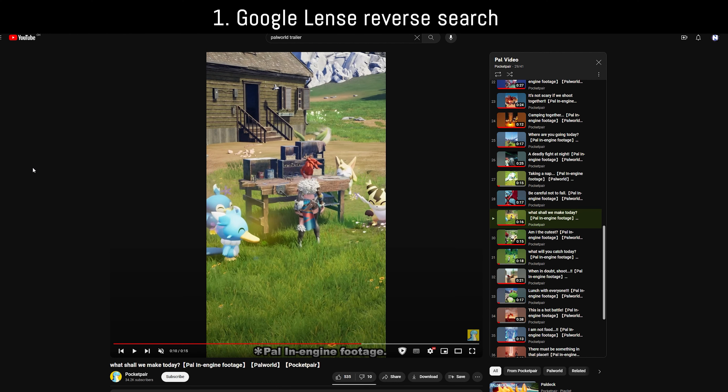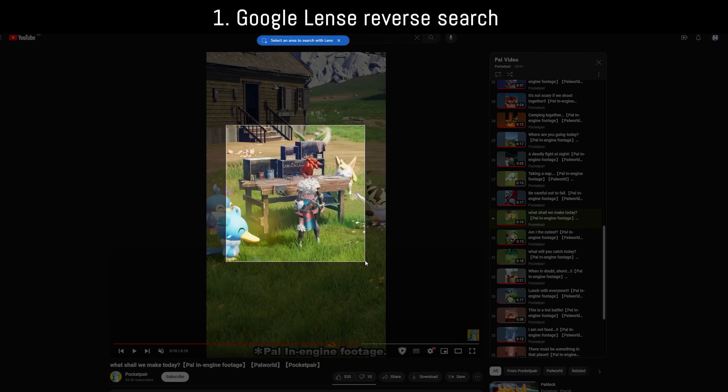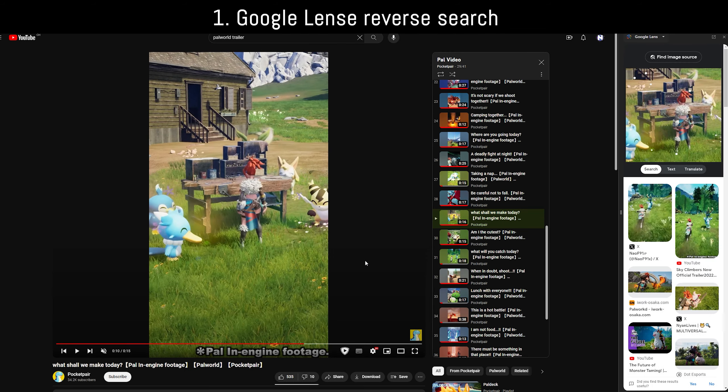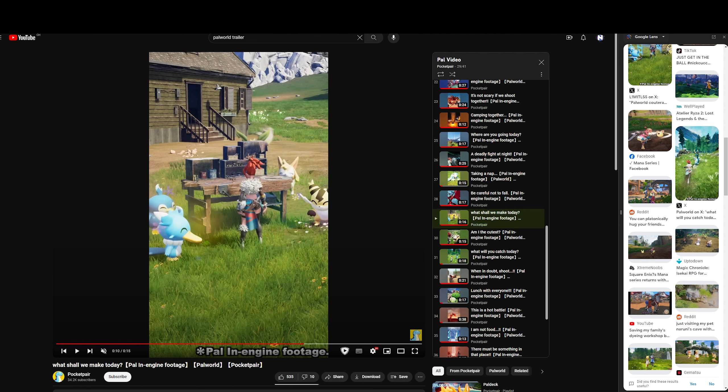The first thing we do is use Google Lens — an image reverse searcher by Google that's gotten quite good. You right-click anywhere on the website, click 'Search image with Google,' draw a rectangle around the workbench, and Google gives you results. This might not always work and is very context sensitive. In this case, we found a lot of Palworld stuff because the orange-haired character was more prominent, so Google Lens doesn't work here.